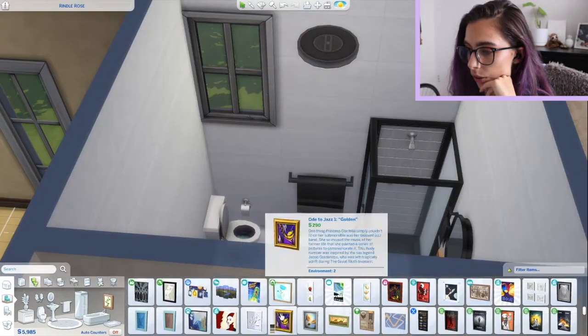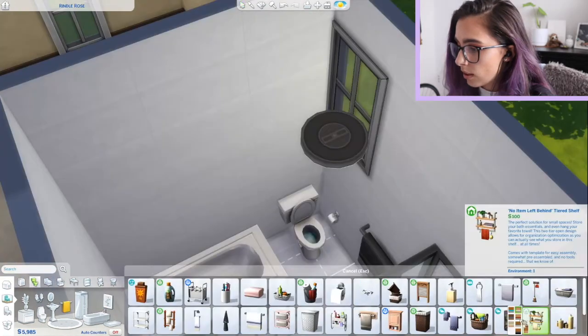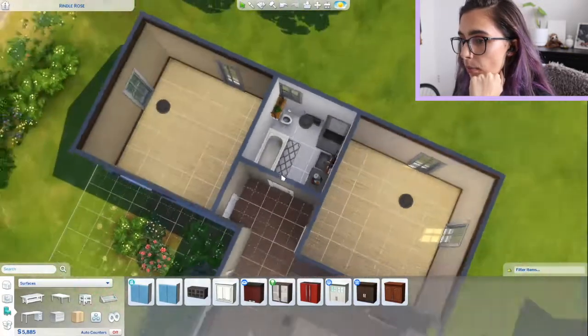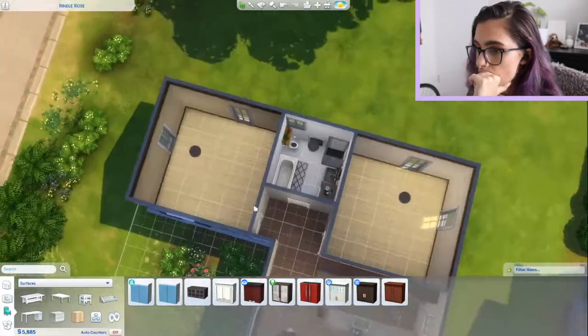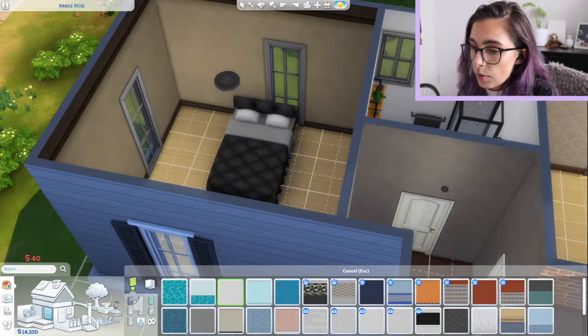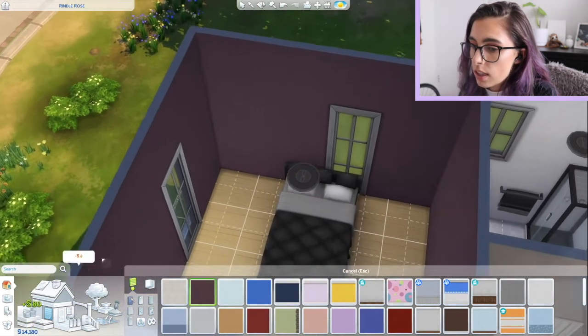Do you ever put artwork in your bathrooms? Because I never know if I should. I might put this there because that's cute. Now which room do we want to make the main bedroom? I think we should make this one the main bedroom. I've run out of money again. Now we've got the dilemma of what wallpaper - we can do the dark purple, that's kind of nice.